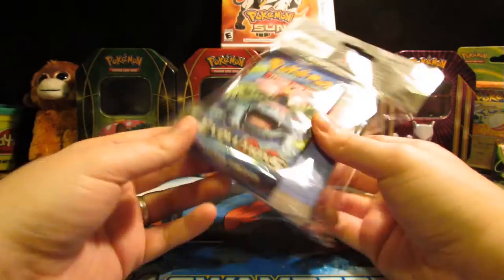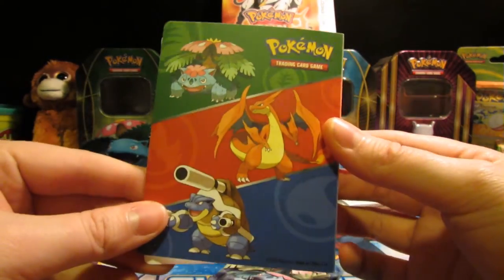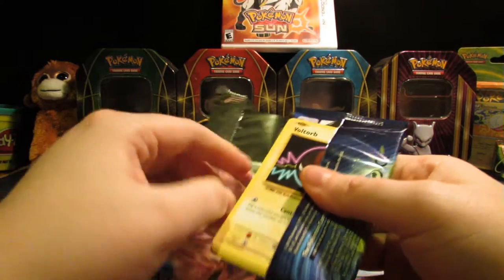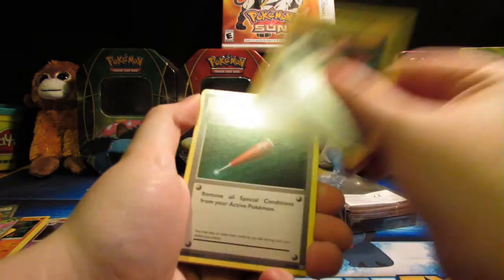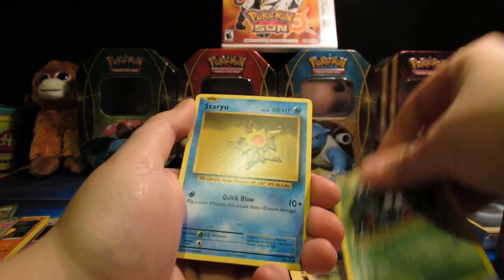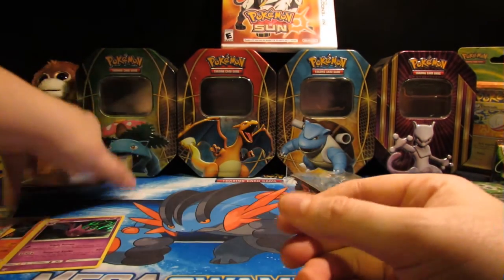Now for our last pack — drumroll please. And a really cool looking binder too, by the way — that actually looks really awesome. Alright, Evolutions — I'm still obsessed with this set. Do they have codes? Yeah. Hopefully we can get something good. Venusaur, Spirit Link, Full Heal, Machoke, Voltorb, Weedle, Rattata, Tangela, Staryu, Blastoise Spirit Link, and a Dewgong — which is not bad, because all of the Evolutions cards are awesome.